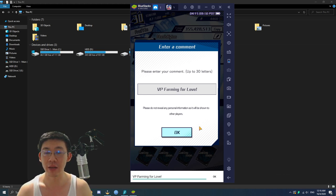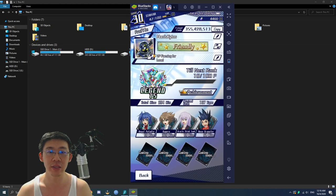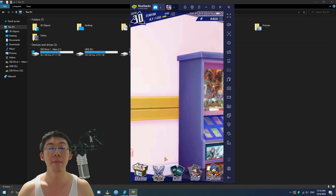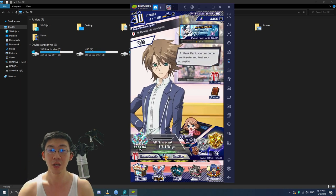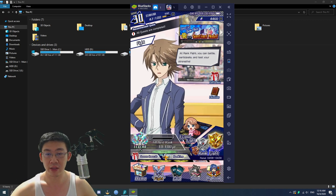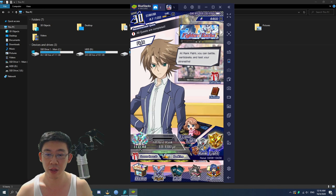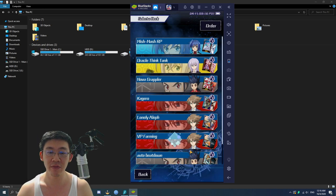So I'm writing 'VP farming for love' and I click OK. Now anyone that's going to fight against me will see that message. That is the message you want — to tell them that you're a VP farmer, you're harmless, go ahead and win. Both of us will benefit: they will be able to climb up the ranks, and I will be able to earn some VP.